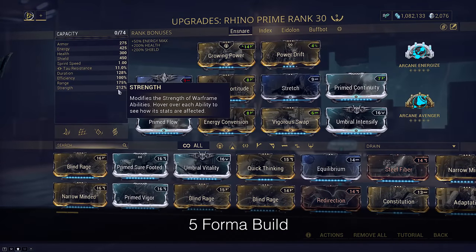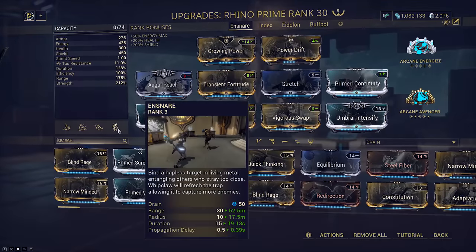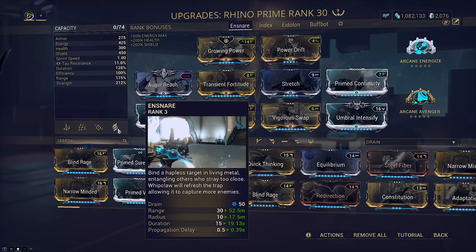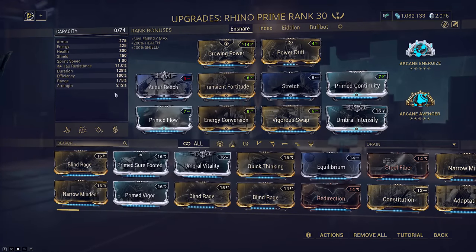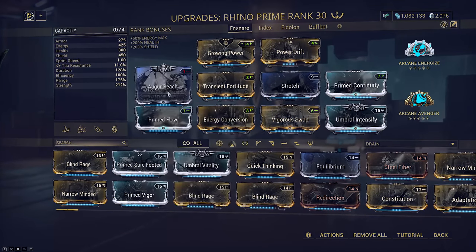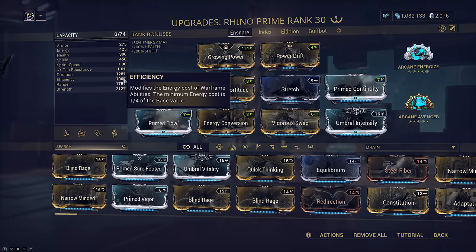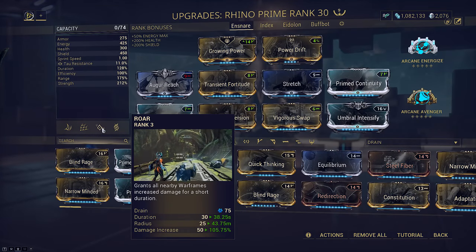Now let's take a look at our Rhino. I built him with more balanced stats. We have a decent amount of strength on him to fuel Roar — more strength is much better because it double dips on Javlock, meaning the damage gets squared. I've chosen to run Ensnare over his four so we can clump enemies together, bringing them all within the 10 meter explosion radius of our Javlock. Since Ensnare has no enemy cap I've chosen to run 175 range to get the most out of it. Efficiency I've also kept neutral — Rhino's energy pool is small so I couldn't run Blind Rage as this makes the cost prohibitive. I also couldn't afford to drop any more range or strength to fit Streamline, and Fleeting is a no-go due to the duration hit for Roar.